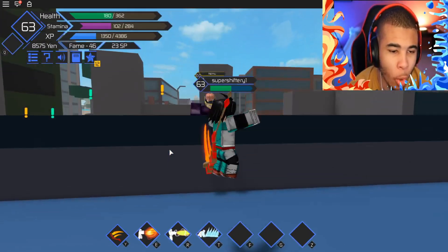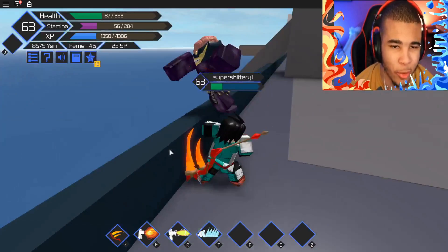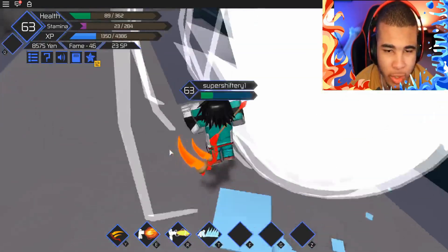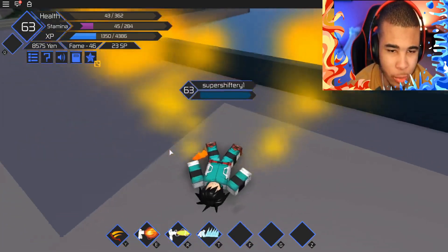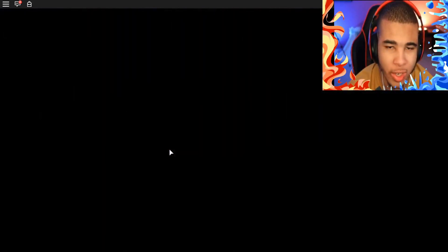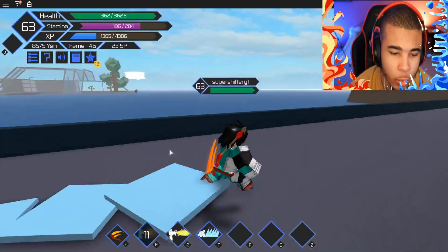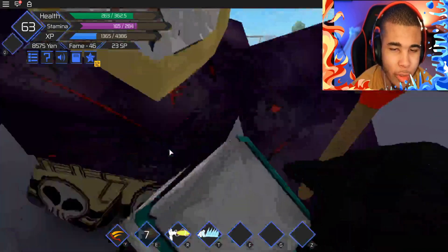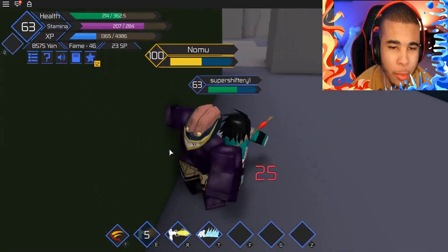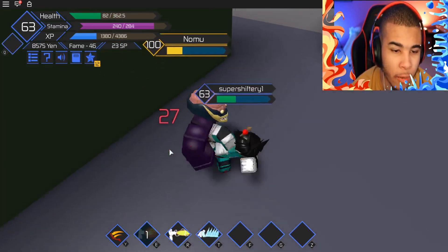As soon as we jump, Nomu is getting started early. He didn't even let me do my intro for him. We need to go ahead and take this thing out real quick. Let's hit him with the quirk and we are done. Oh, the quirk actually still goes on when you're dead — that's actually pretty cool. Apparently Nomu is very powerful, like always. This is like an every-single-episode thing — I'm going to get this thing one day. I feel like we need to be like level 500 for this.